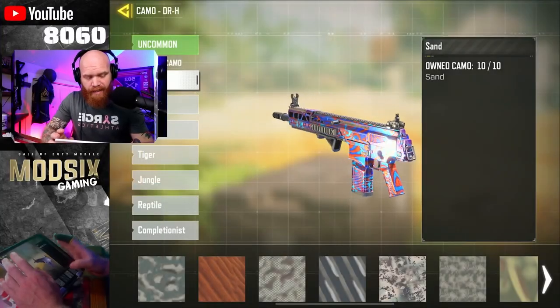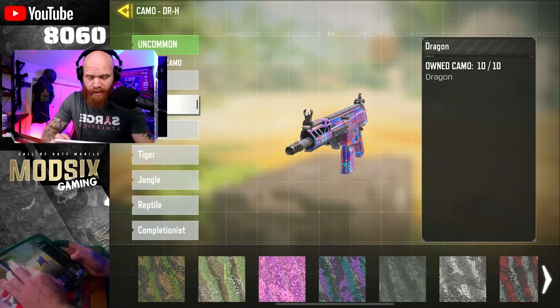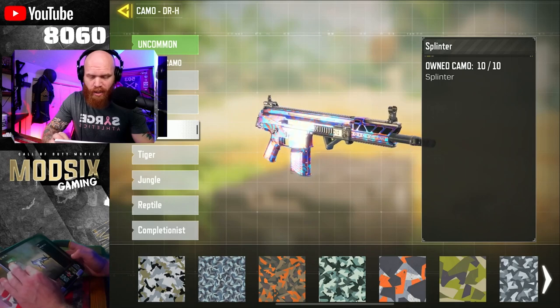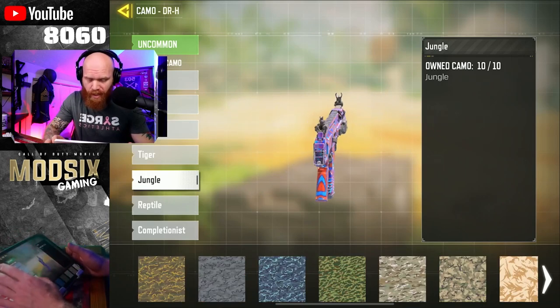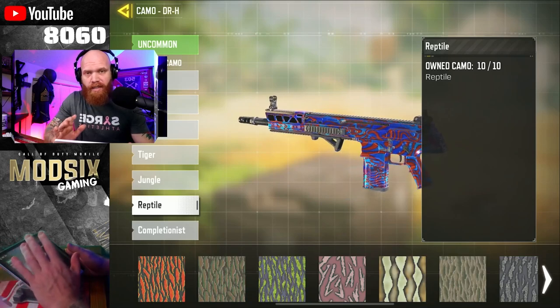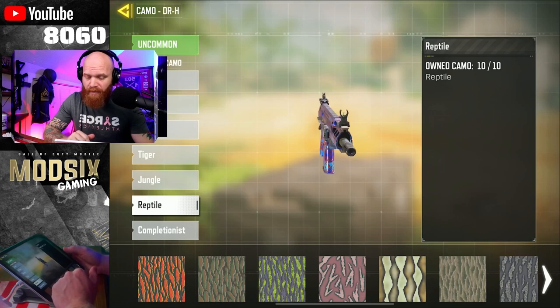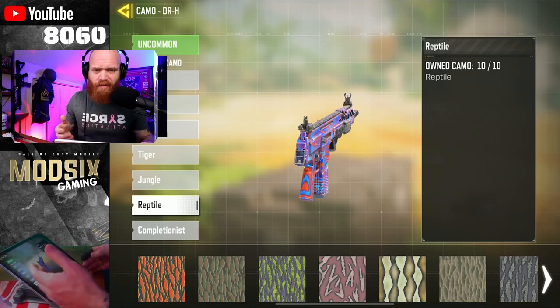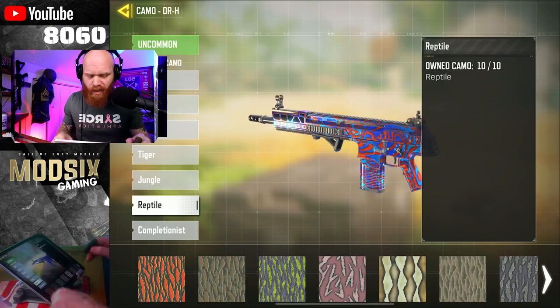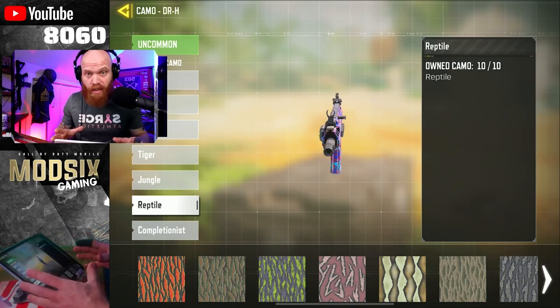Sand is 600 kills with a gun. Dragon is hip fire shots. Splinter is long shots. Tiger is full attachment shots. Jungle is headshots. And Reptile is shot kills with no attachments. So we have Sand, Dragon, Splinter, Tiger, Jungle, and Reptile for every gun. It varies slightly, especially with stuff like pistols, launchers, and knives — that's obviously different. But we're going to talk about just guns in the order that we do these in.